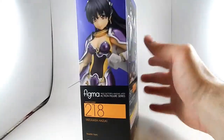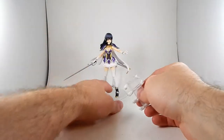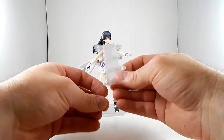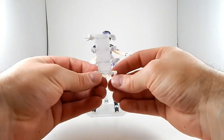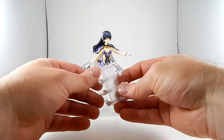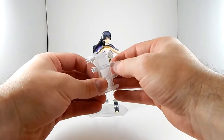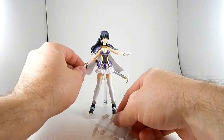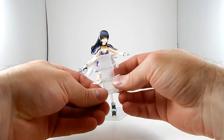Her box, and the other side of her box. She comes with a bunch of hands and a sword and a sheath, and that's it. Judging by the few other Figmas I have, these are pretty standard hands: fists, calm-ish open hands, less calm open hands, hinged sword-gripping hands, and a non-hinged sword-gripping hand.